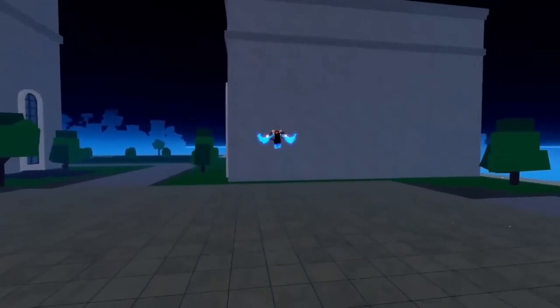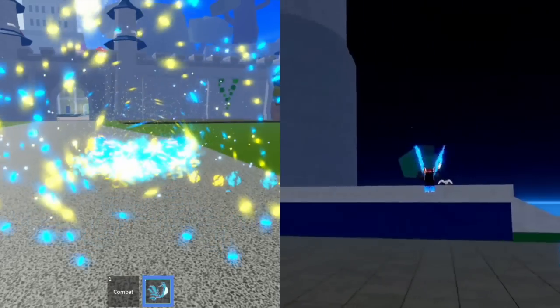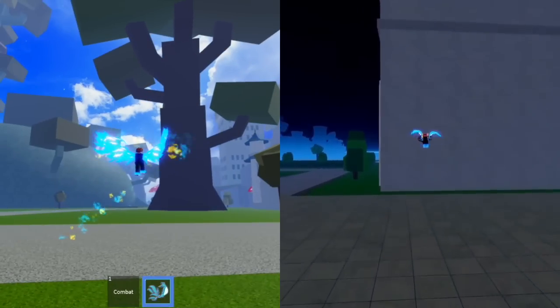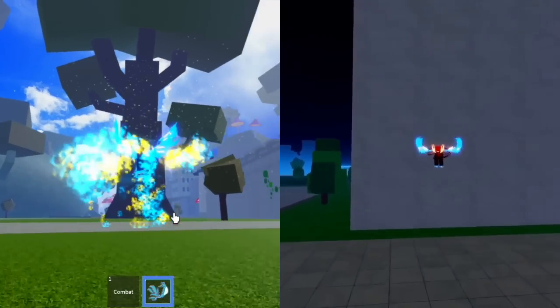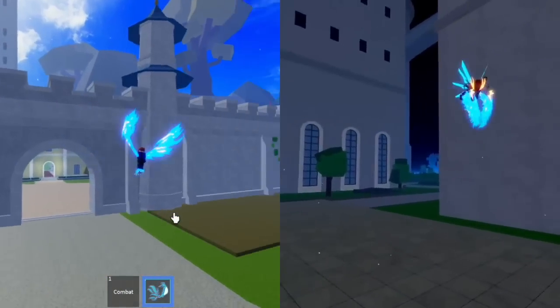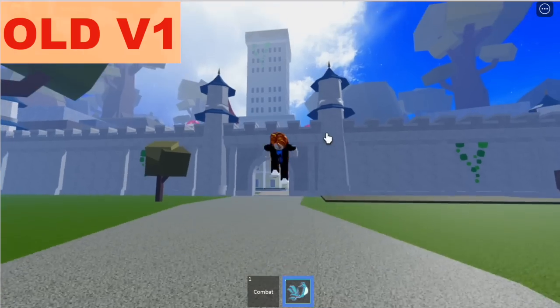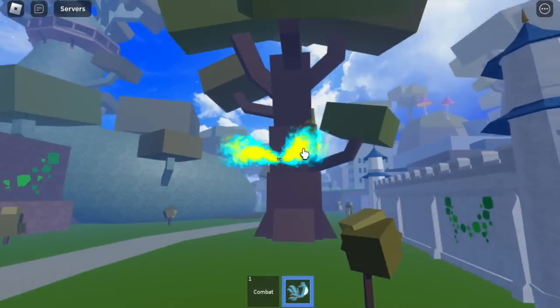Next is the hybrid flight, which clearly looks almost the same as the awakened form. My question is: can you control this, or can you stop moving in the air? The difference is that hybrid flight on the awakened form can do damage. I think the new V1 Phoenix Fruit cannot do that. By the way, this is the old V1 hybrid flight.